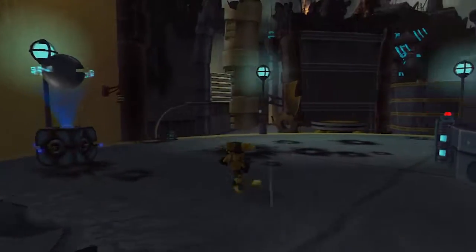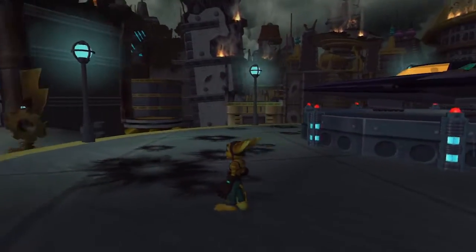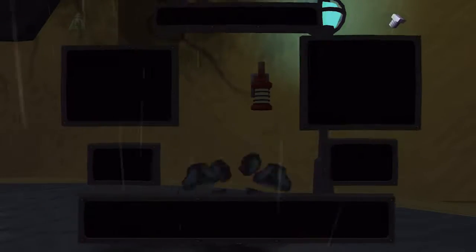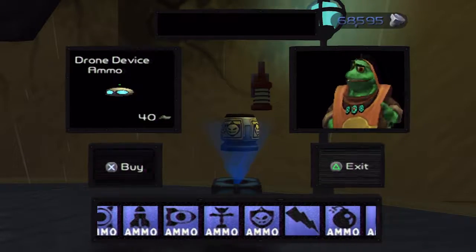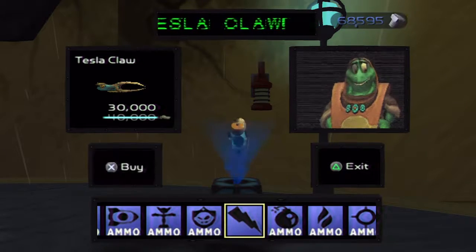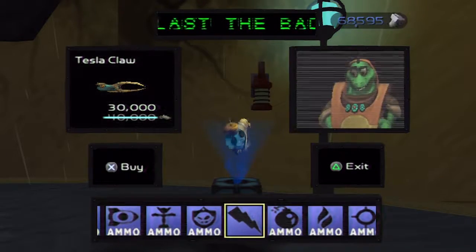Today we're going to continue on Planet Atlantis because we still have a heck of a lot more to do. To start, we're going to activate the real Gadgetron vendor, because it's not going to be very common for us to use it now that we have the PDA. We can now buy the Tesla Claw.